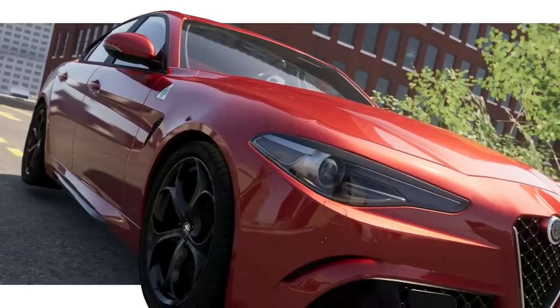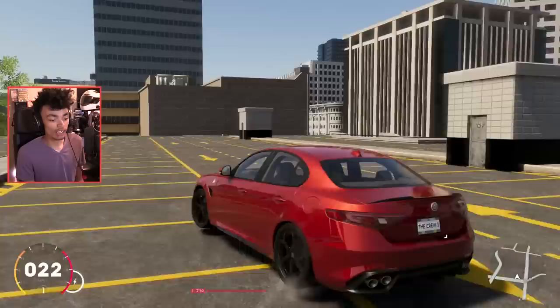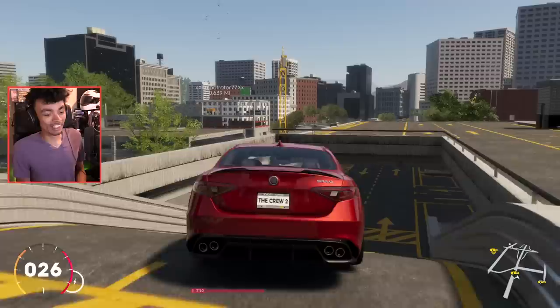The Alfa Romeo Giulia Quadrifoglio - the car that nobody will ever apparently know how to pronounce - is in The Crew too. That's right, the next season pass car in the game is this. There's also a bike, but I have no idea about bikes, so we're doing the Quadrifoglio. We're doing the Giulia, the fast one - like the Giulia M4-equivalent thing.